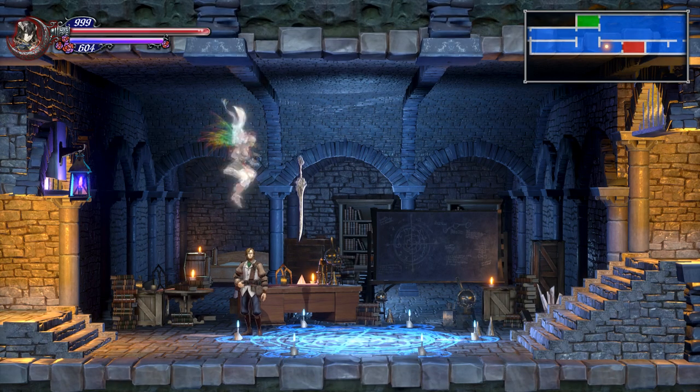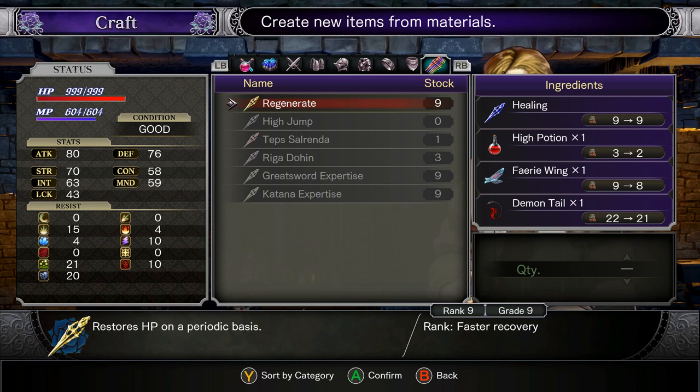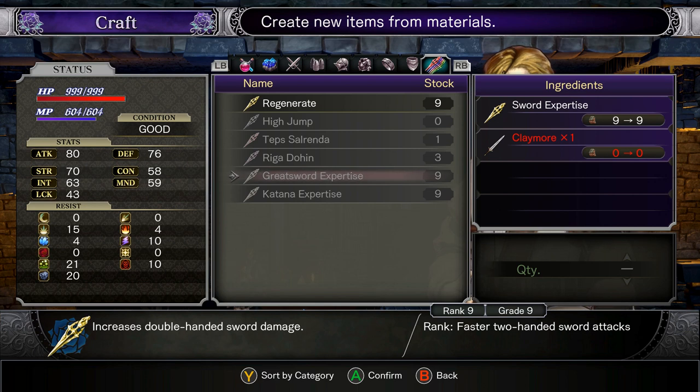I'll show you farming spots later. By the way, you can craft the other shards that you get from any enemies — like the great sword expertise and katana expertise. You don't need to farm everything. You can farm just one weapon, especially early in the game when materials and gold are scarce. You just need one sword expertise for the great sword, and a claymore that you can craft here, and katana also. The sword expertise doesn't disappear after you craft this. So you should craft it up to level 9 to get the maximum passive attack bonus when using the respective weapons.